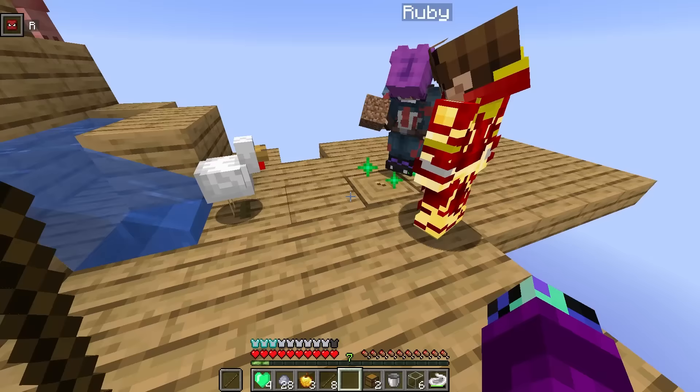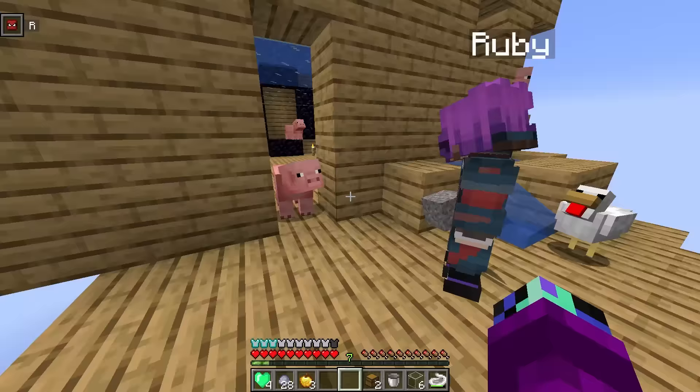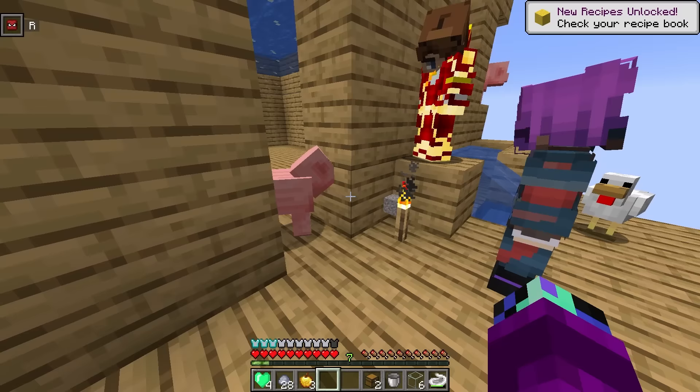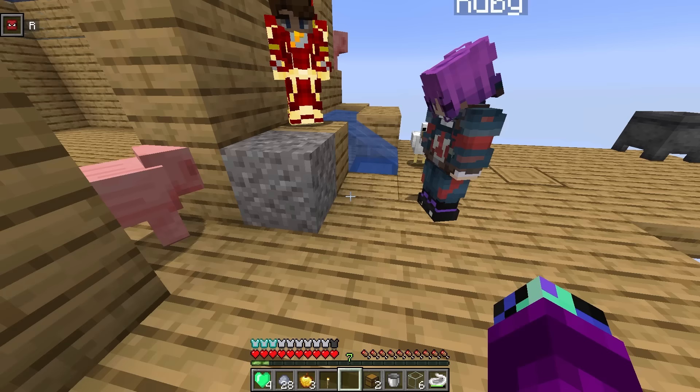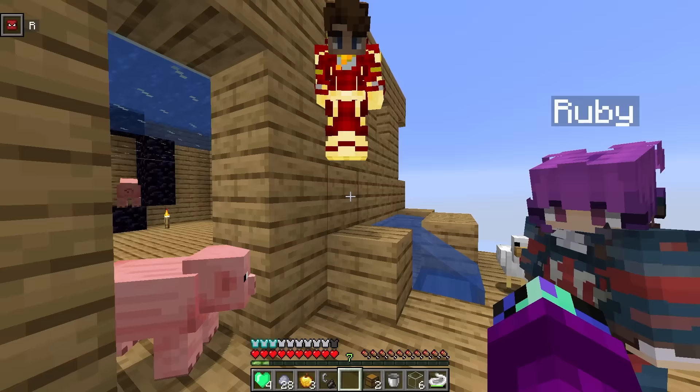We gotta break the gravel until we get flint. I got it and I'll start breaking it. Come on, give us some flint. Ruby, you have to place the gravel one block above the torch — it doesn't drop flint when you break it on a torch. Let's just break it manually. There we go — we just got flint! Let me combine this with the iron — boom, we've got a flint and steel. Ready to head to the nether?